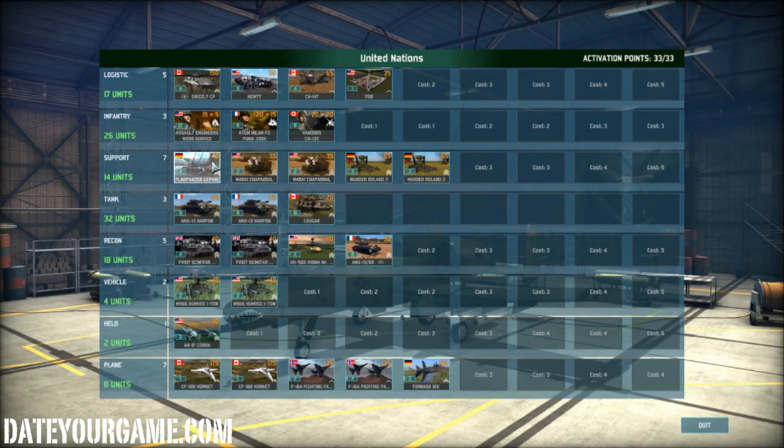I use Flak Panzer Gepard and Chopper Roland. Chopper Roland is my anti-chopper; Flak Panzer is mobile AA that can shoot on the move, which is practical. I use the Martyr Roland 2 — two groups at maximum experience — as my anti-plane and anti-chopper units; they're really good for that. Then for tanks I use the AMX 13 Harpoon — two groups at maximum experience because they are 80-point units with missiles. I use the Cougar with no experience because I want them for the numbers. I use the Scimitar, which has a Bushmaster autocannon and is also a recon unit — very nice. I use a Kiowa with Hellfire, which is very nice as well.